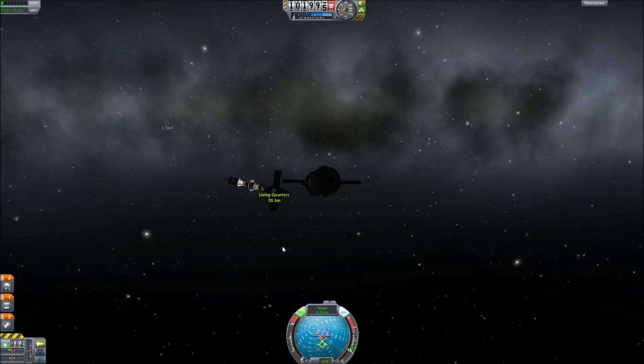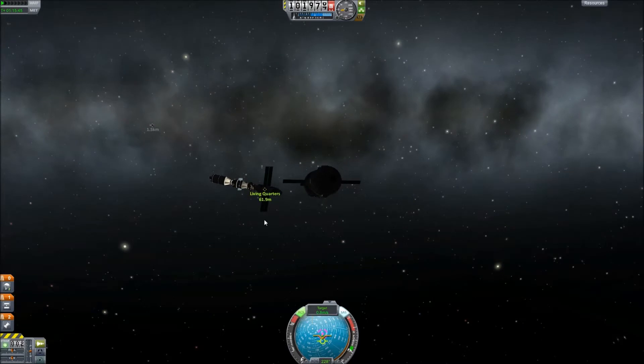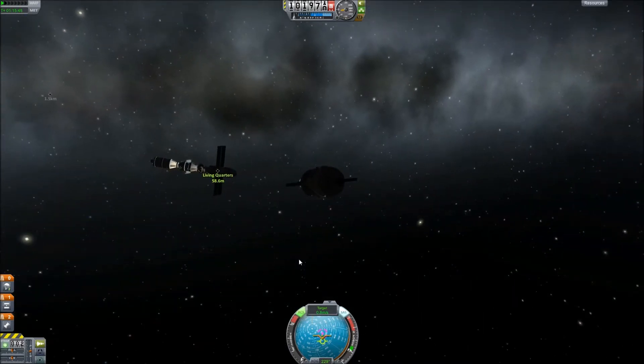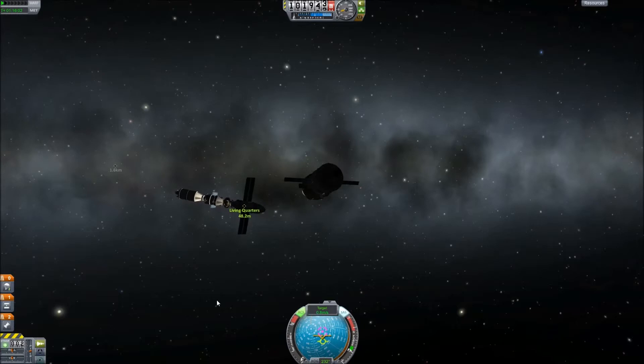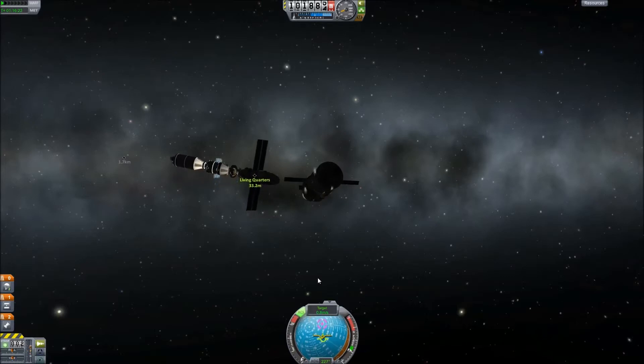Let's boost towards it again. All of the lights are on now — our lights are on, their lights are on. Should make it slightly easier to dock. We've got our fuel tank sitting off over there, but they've made it significantly easier to delete debris now, so that shouldn't be too much of a problem. The next mission, I might just actually put a drone command pod on that tank so that we can de-orbit it ourselves, and it won't feel so much like cheating. Don't know why we're going under the station, but we are — let's see if we can't fix that.